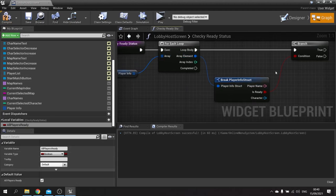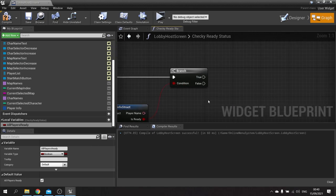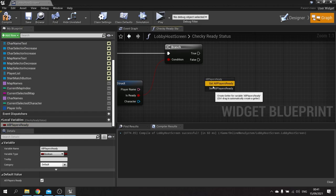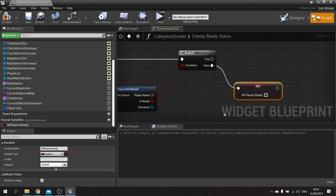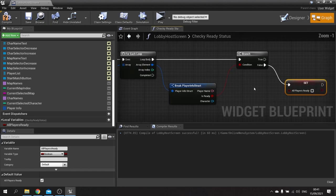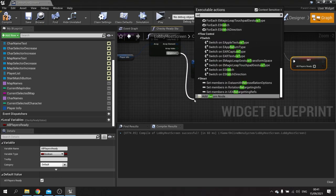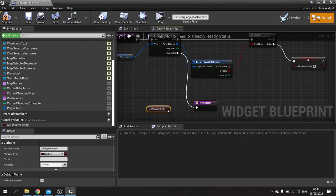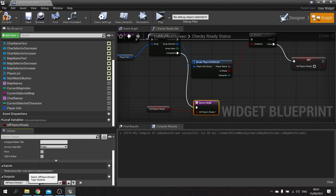When it comes through this status check for each player where is ready is true, that's going to not do anything different. But if it goes to false we're going to set all players ready to false. Because it's only turning off in one direction — once it's turned off that's it, it won't turn back on. When it's completed the search we're going to do a return node and return the all players ready variable.